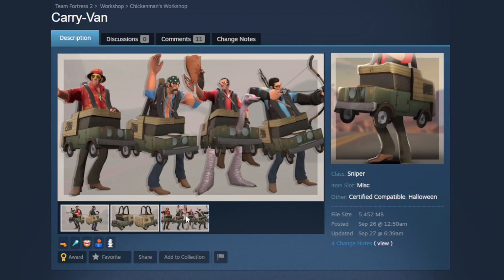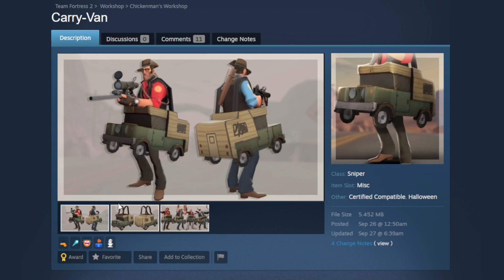It looks really good with the Ostrich cosmetic — I did not see that before recording, that's actually gold. This is the kind of thing I want out of Scream Fortress: good cosmetics that can be used to make cursed abominations. That's about 30% of the fun of Scream Fortress — making those beyond-cursed Halloween restricted loadouts. I think this would be a really fun one to mess around with, and it's criminally underrated on the workshop.